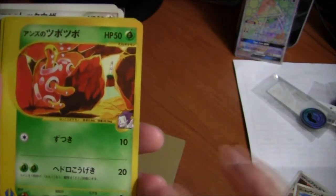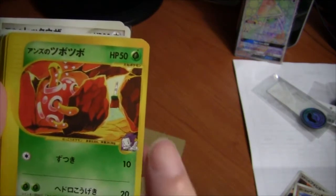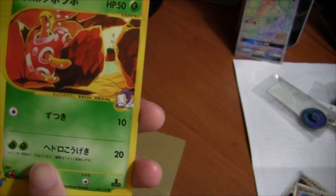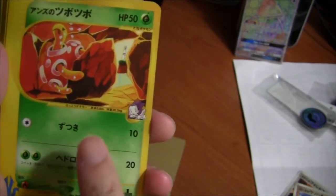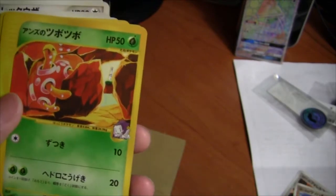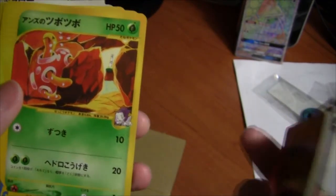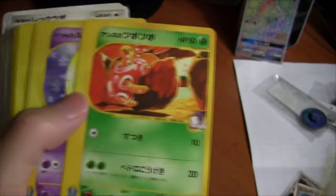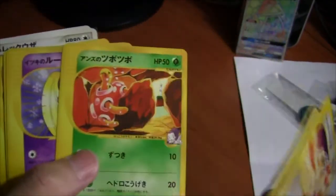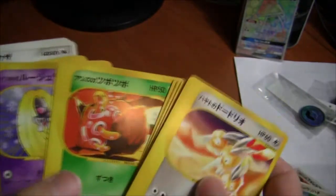Anzu no Shuckle — this is Jasmine's Shuckle. Headbutt and Sludge attack. None of these cards are really competitive, but they're just really valuable for the artwork and exclusivity and collectability.